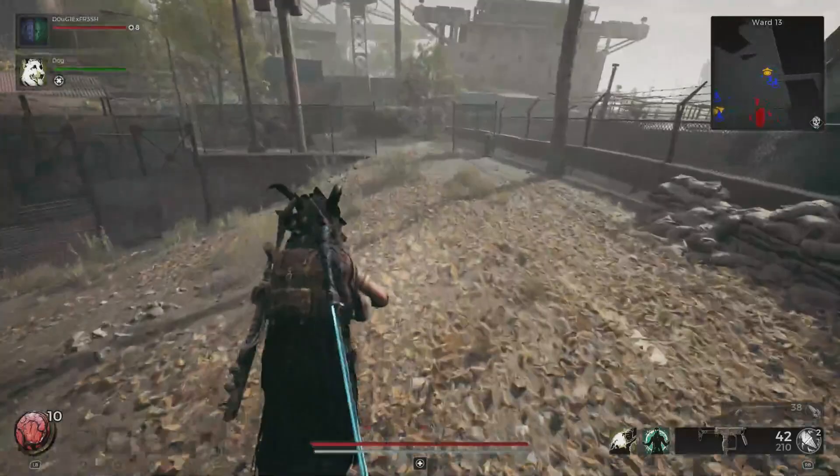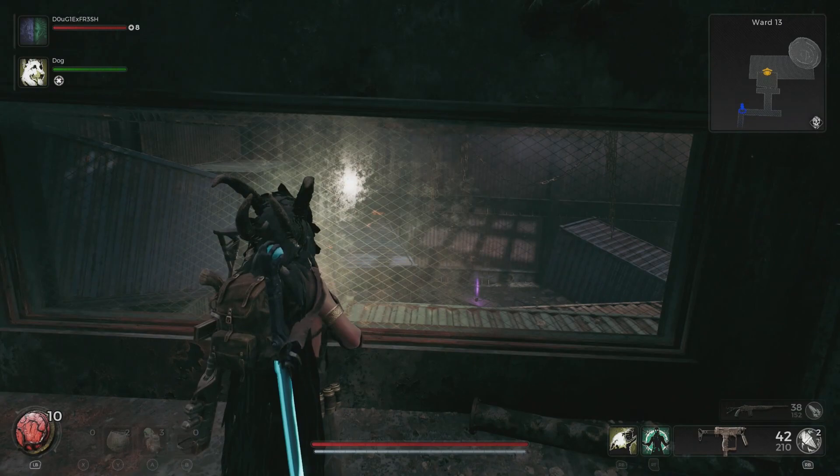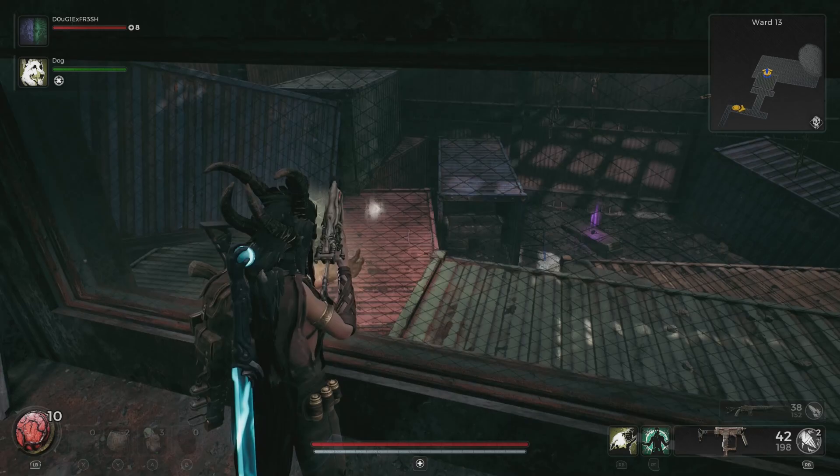Hey everybody, we're playing Remnant 2 and we're here in Ward 13. I posted a video about a special gun and Uzi that you can find almost immediately in Ward 13, located in the wrecked ship area. Check out my other video for that, but once you're in this room you may notice a purple item behind the window. There's actually more than one item in this space, but we need to get in there first.